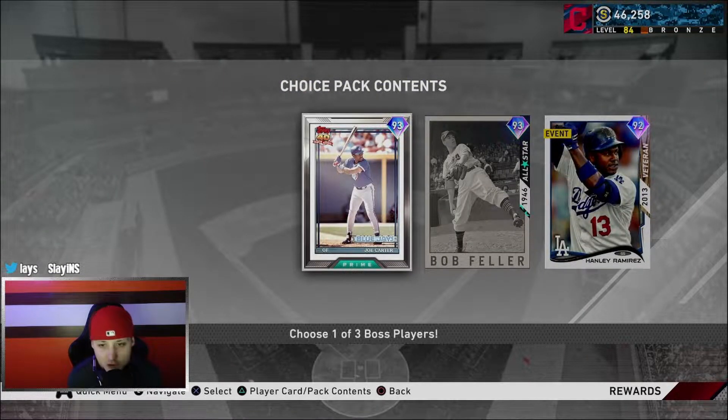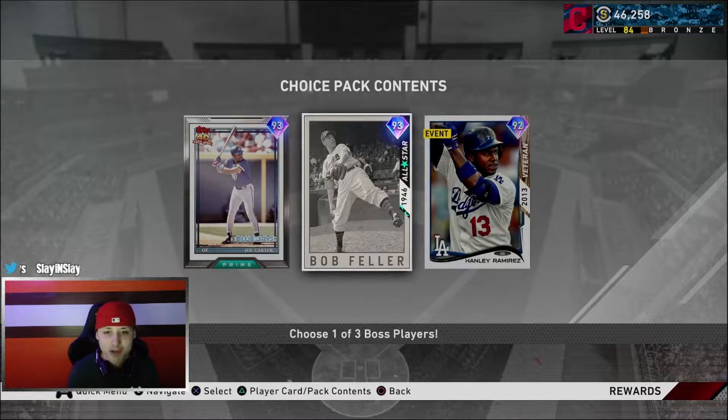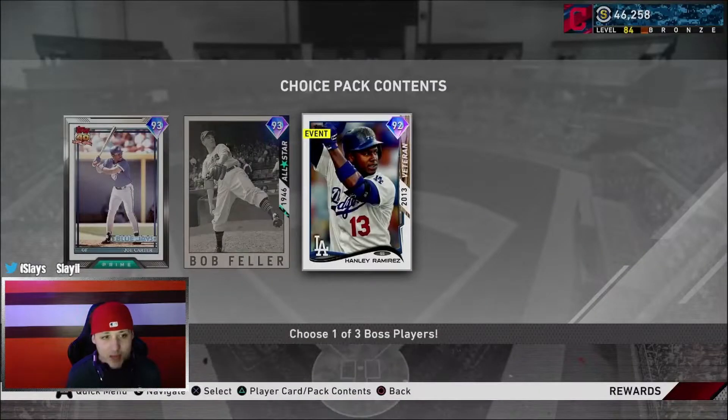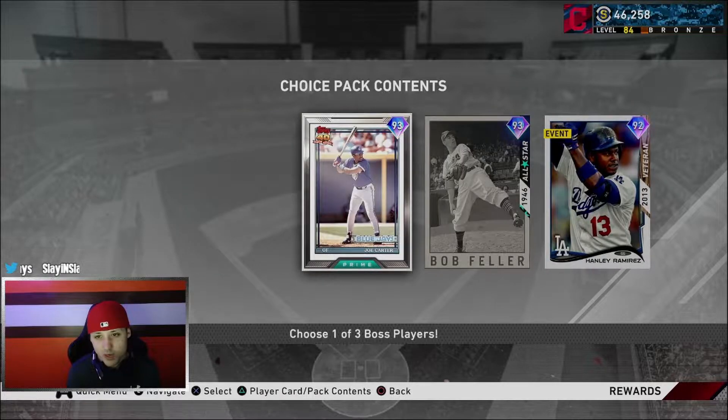Our choices are Joe Carter, Bob Feller, and Hanley Ramirez. As an Indians fan I do want Bob Feller, but I'm at level 84 and I'm about to get my Cory Kluber. I think we're going to take Hanley Ramirez - he looks really good. I've been playing the showdown and picking him, I like his swing, he seems like a really good card. Second go around it'll be either Joe Carter or Bob Feller.